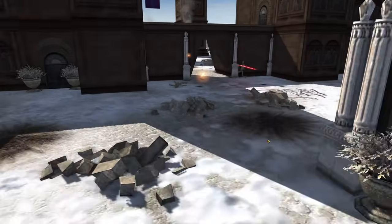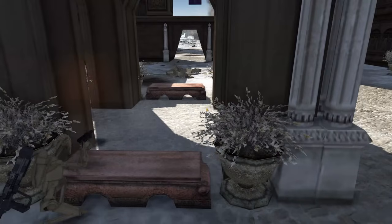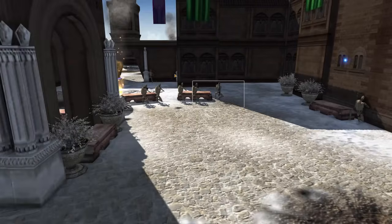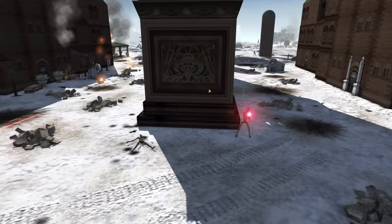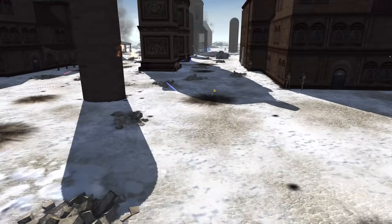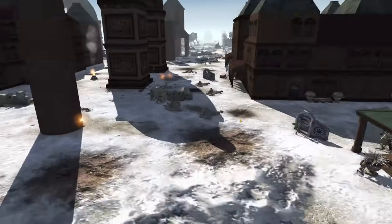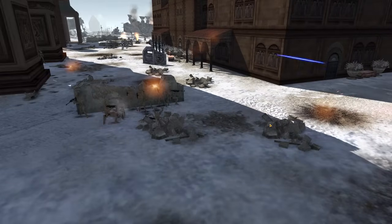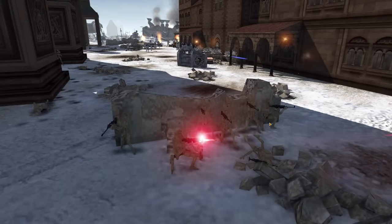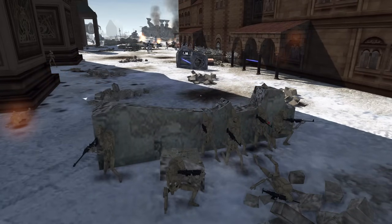The middle ground has clone troopers shooting into it with an E-web turret present, but not too much going on in that middle courtyard. The far left side is just some street fighting. The far right side seems the more secure for the droids at the moment — they've got more troopers over there, but it's still pretty slow fighting as clone troopers move forward against these defenses. Let's do a little time lapse here.